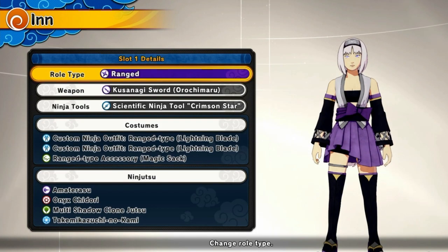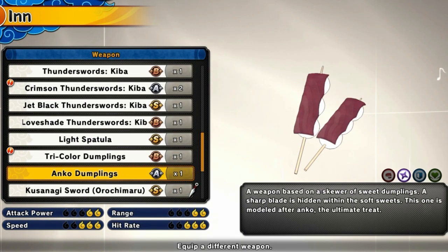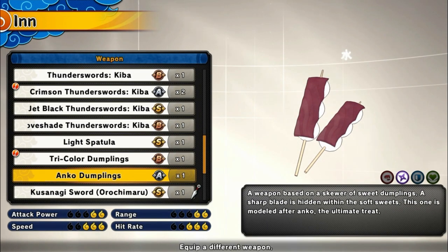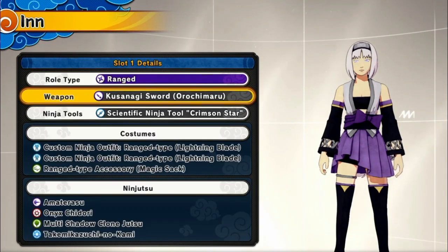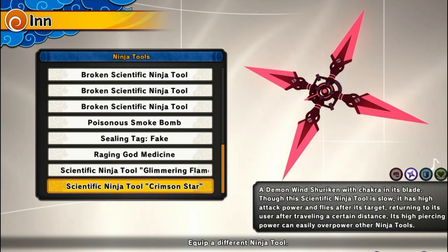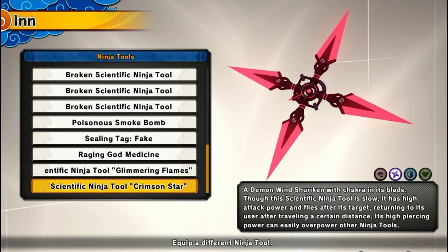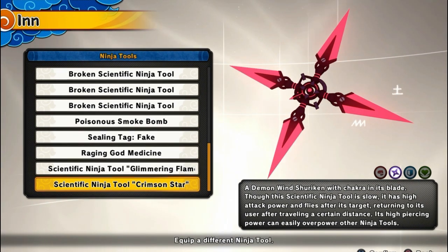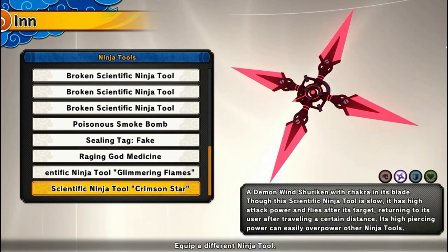Alright, here's our build. Road type is gonna be Range. Weapon is gonna be the Kusanagi Sword — or Orochimaru's version — you can use any variation of the Kusanagi. You definitely need the Kusanagi to get the one-hit stun, and that's key for this build. Ninja 2 is gonna be Crimson Star, which is the catalyst for the one-shot — it holds the person in place for the Amaterasu flames to take hold.